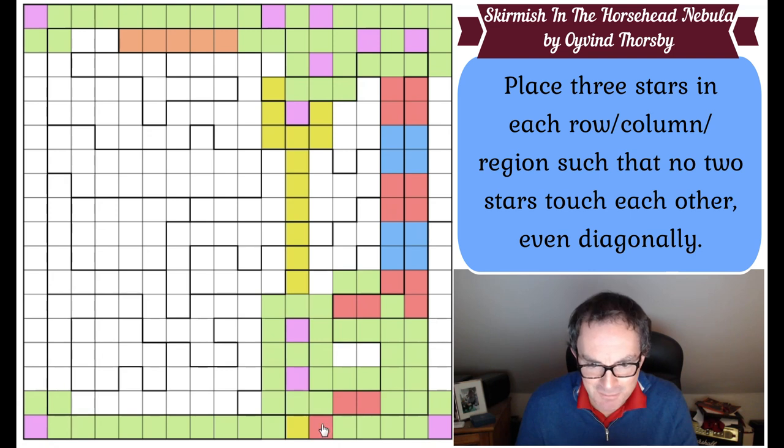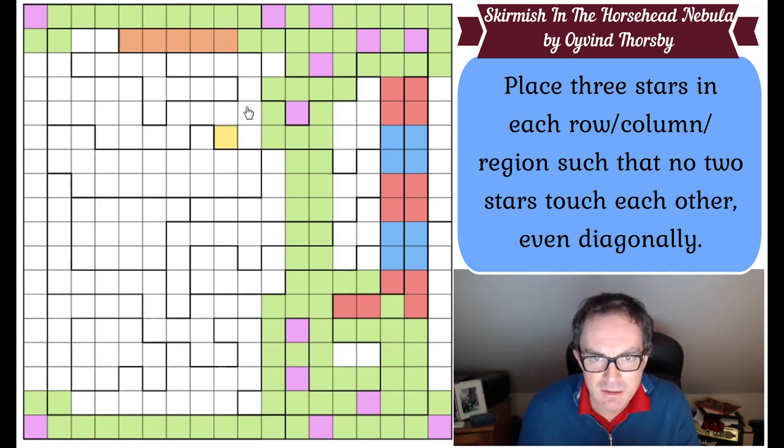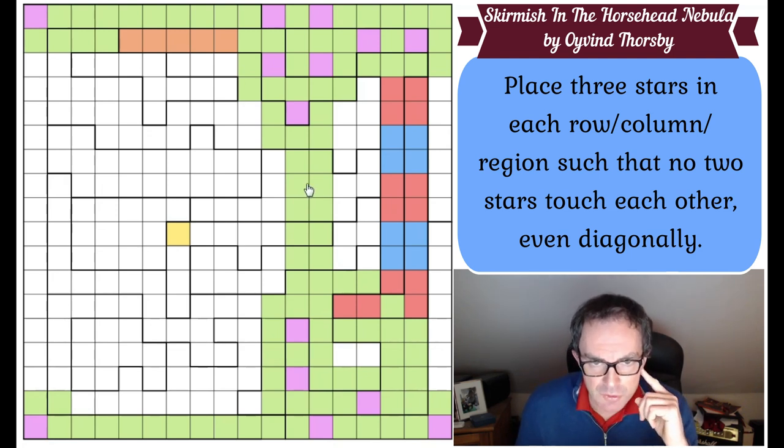This column surrounds the purple and completes the column - you can see that's going to do work at the bottom as well. Gives us a star here. Gives us a star here. This column now has three stars in it - turn all those green. Now I need a third star in this region - it's got to go there. Put some greens around it. This row has got its three stars, albeit we don't really know where this one is, but we do know it's not there. Absolutely lovely, and so far not brutally difficult.